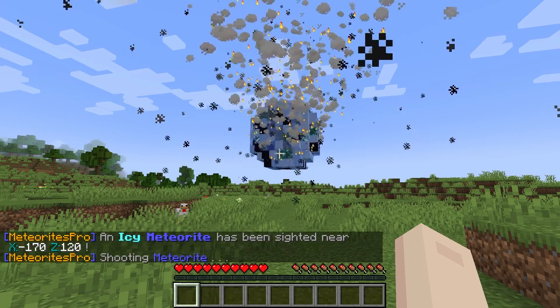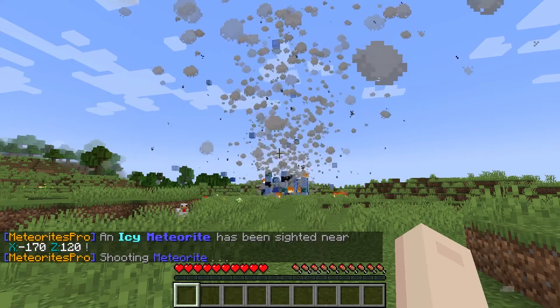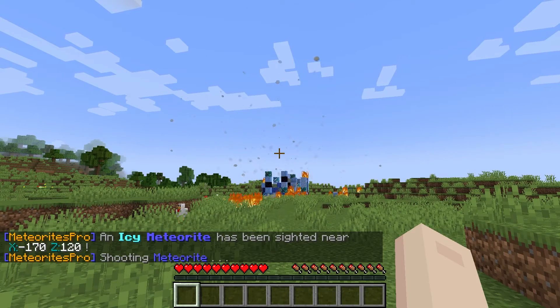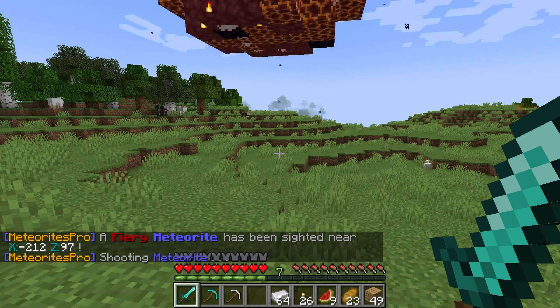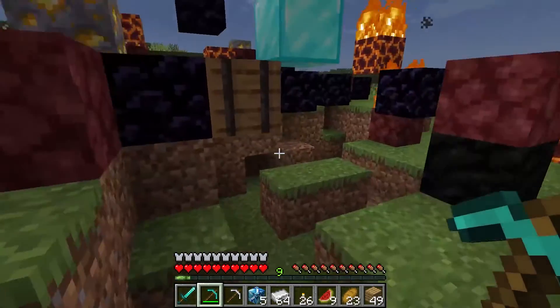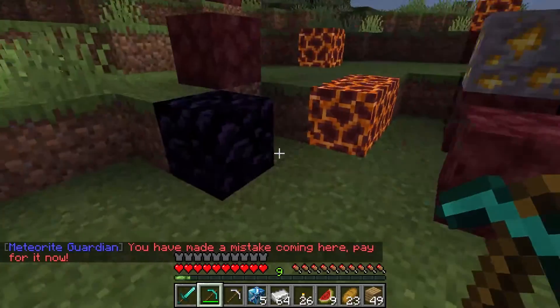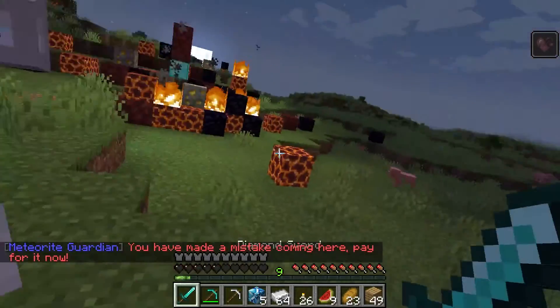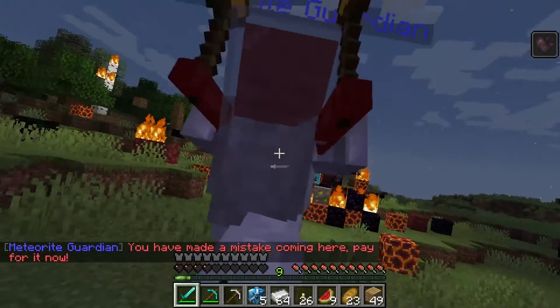When it hits the ground, blocks will go flying, leaving behind a crater. By default, you have two meteorite options to select: one being fire and two being ice. Both of these have unique blocks to collect, and sometimes you'll get a barrel containing valuable items. But be prepared, because as soon as you try to take that from the meteor, guardians are going to start to spawn.